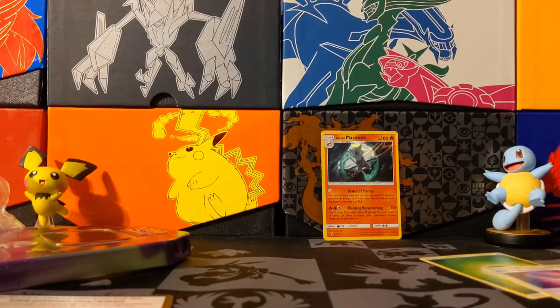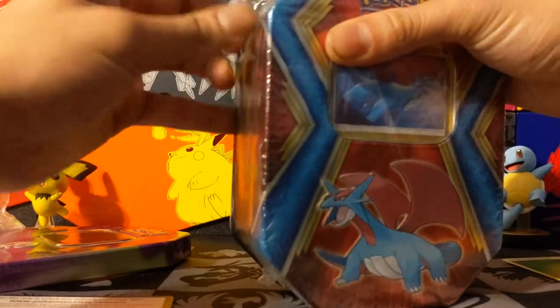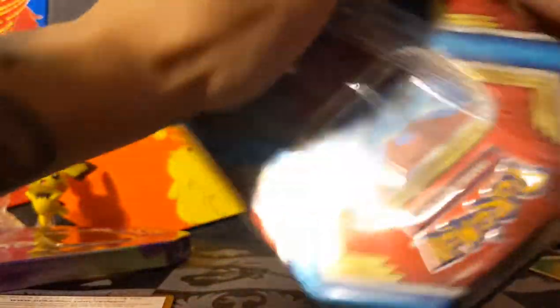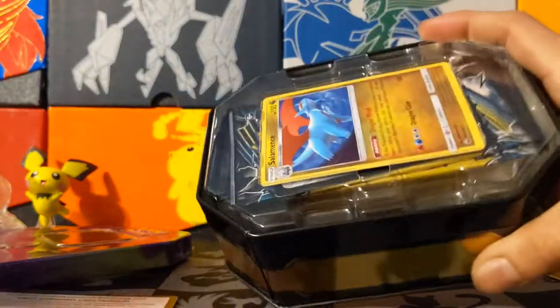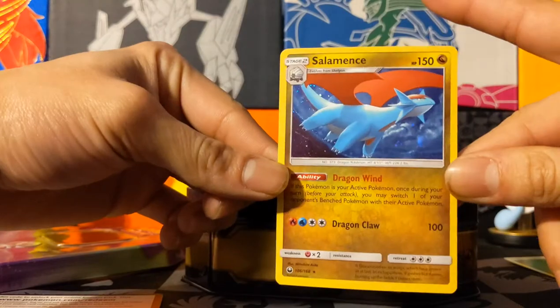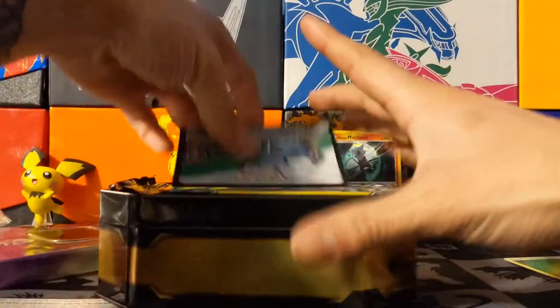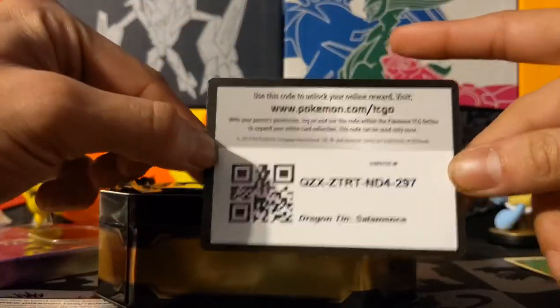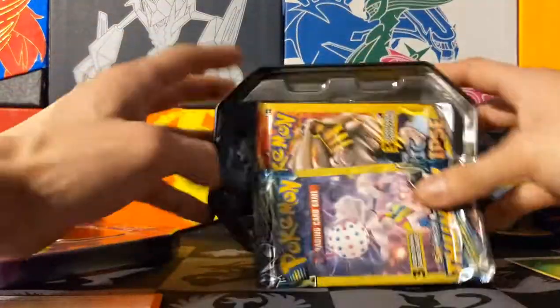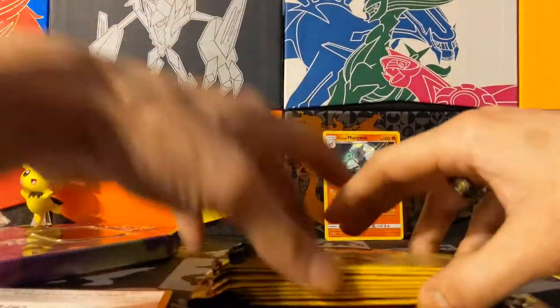So next up is this Salamence tin. I found this guy at the Dollar General for $10, which isn't a bad deal seeing how there's $10 worth of packs inside and you get a promo card in the front too. Salamence holo, and the code card is underneath.